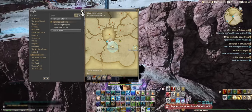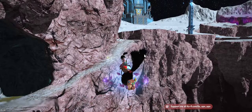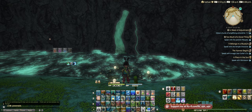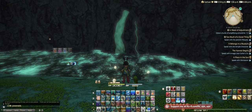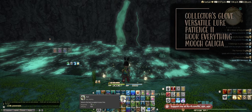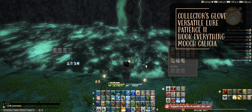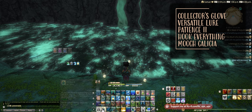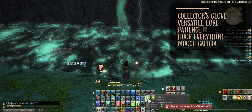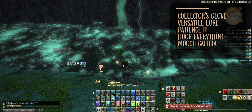Let's get to it. We'll go right into this cave — you've probably been in this cave because MSQ took you through here. Here we are at the fishing spot. First two things you want to do: put on your Collector's Glove and switch your bait to Versatile Lure. We're going to use Patience 2 and cast a line. You can put on your little light if you'd like just to make it easier to see.